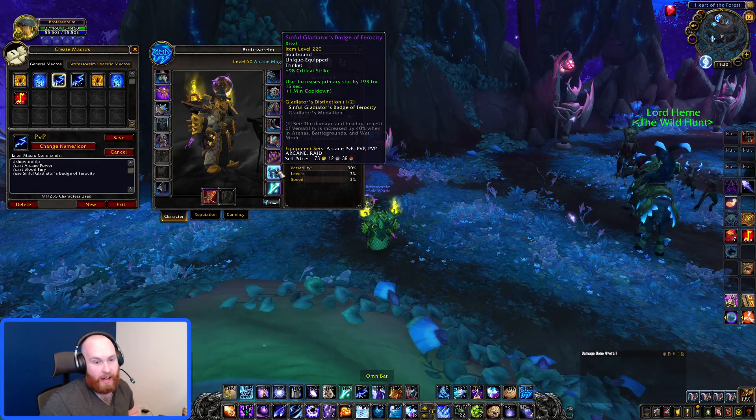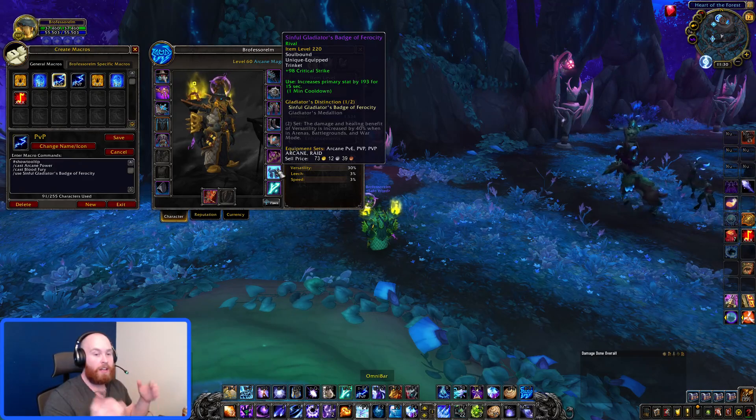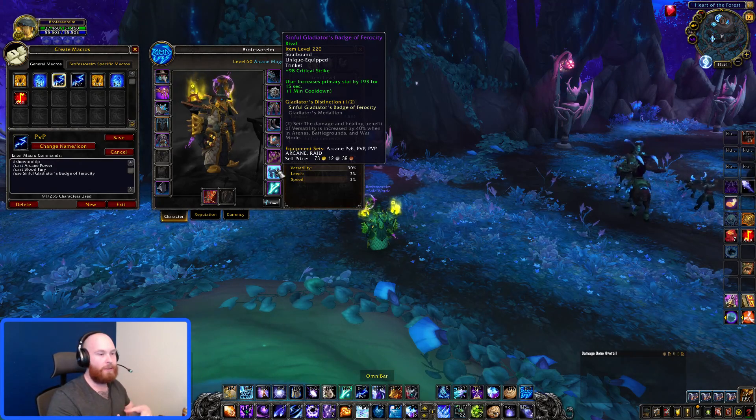If you do not have an on-use trinket that grants intellect or primary stat, you absolutely need one. This is going to make you deal so much more damage on your AP.